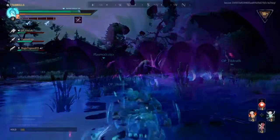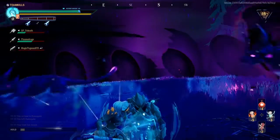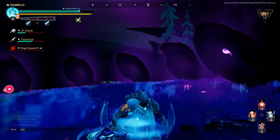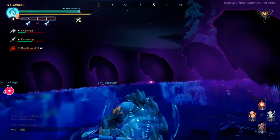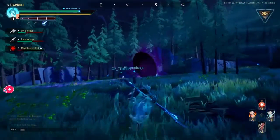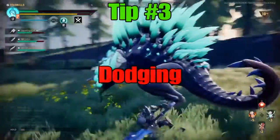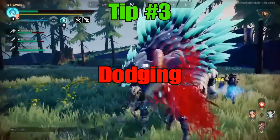You'll also run into behemoths like the Riftstalker — this guy is super chaotic and makes the Embermane look like a turtle. I don't memorize his patterns, but there are openings in what he does that you can take advantage of. Mostly with him you've got to be good at dodging, which brings us to tip three.